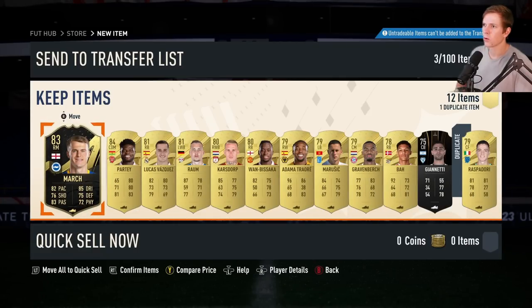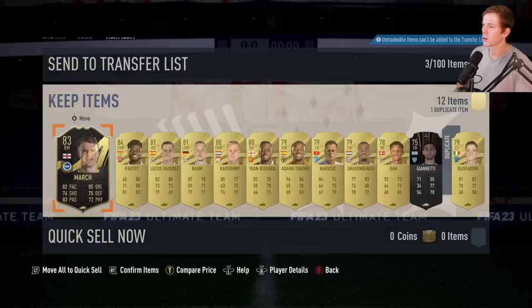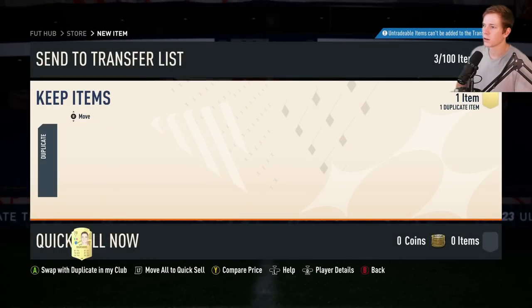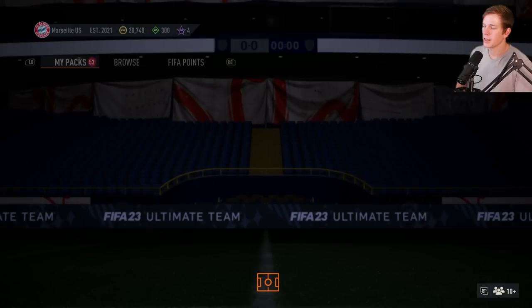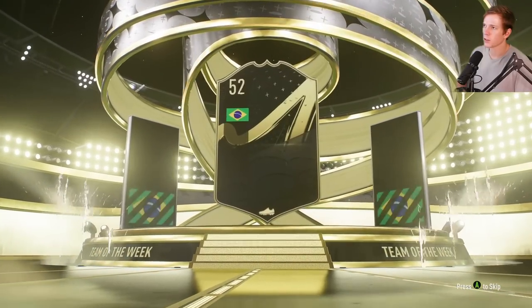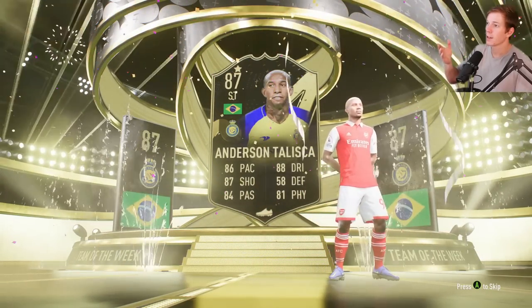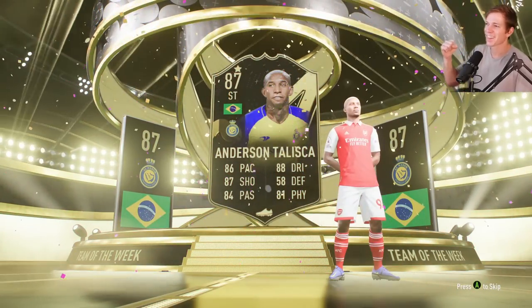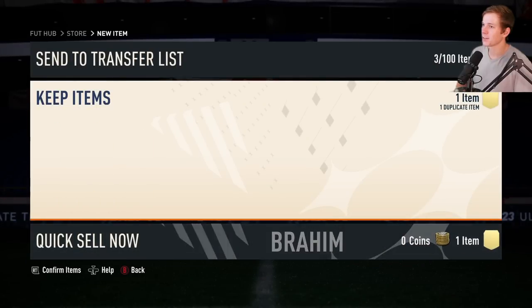March — right mid! What league is that? Premier League — oh let's go, that's nice! And even if we don't use these players like in the starting lineup, we're getting so many good players that we can use for squad building challenges. Oh my gosh — Talisca, 87 striker! Let's go! That's huge — massive, massive, massive! Love to see it.